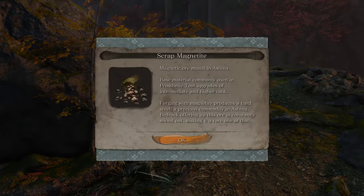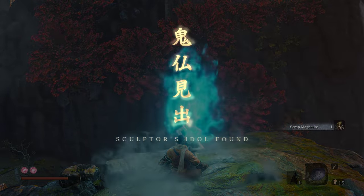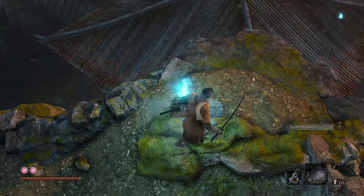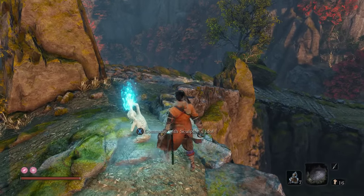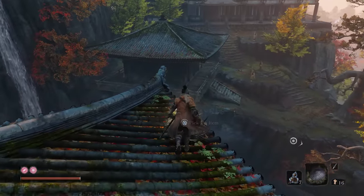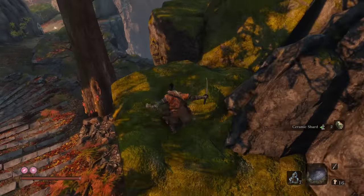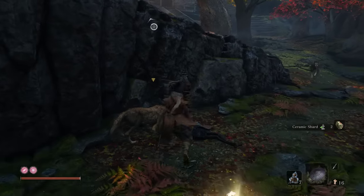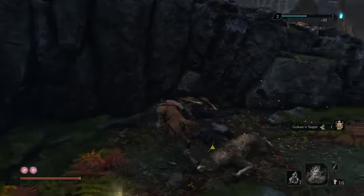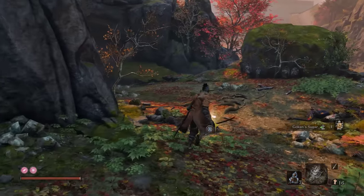Night dead. Go and grab the scrap magmatite and rest at your new idol. From there jump down to the building which should have a shard. We're gonna go to the right first down that way. There's broken sugar and a pellet up ahead.